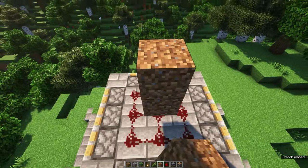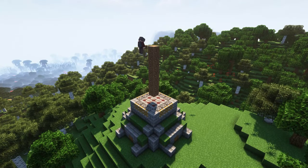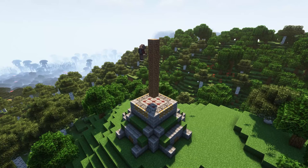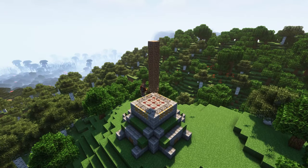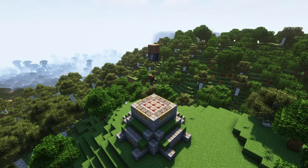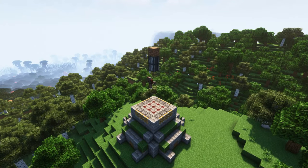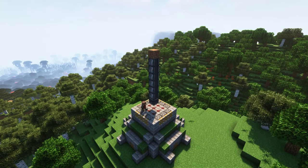Next we want to pillar up eight blocks — these are temporary — because we're going to face an observer into the top dirt block and make our way down all the way to the redstone dust. In total that will mean you need seven observers, and they should all be facing upwards.